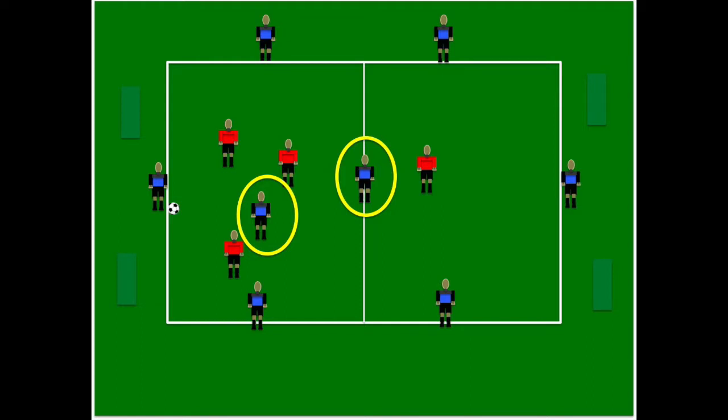After four passes, the blue team is allowed to transfer the ball to the other square. The player on the middle line in blue will turn around, and the center mid in blue inside the yellow circle will run to the other square. Two of the red players will run to the other square as the ball is transferred, and it becomes a five versus three in the other square. You don't have to transition the ball after four passes, but you can.